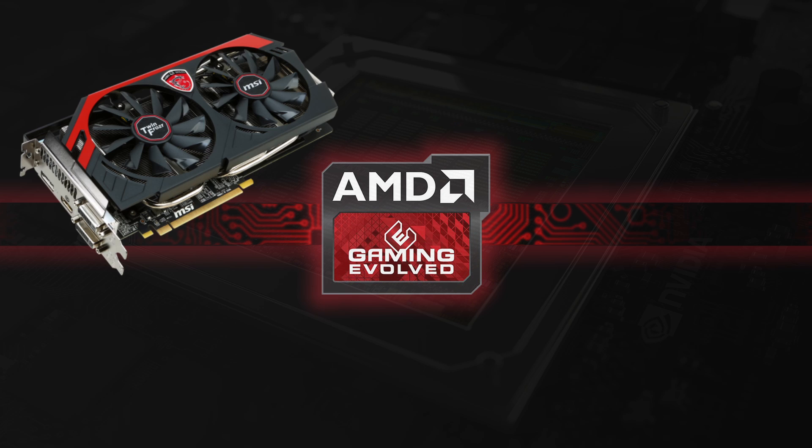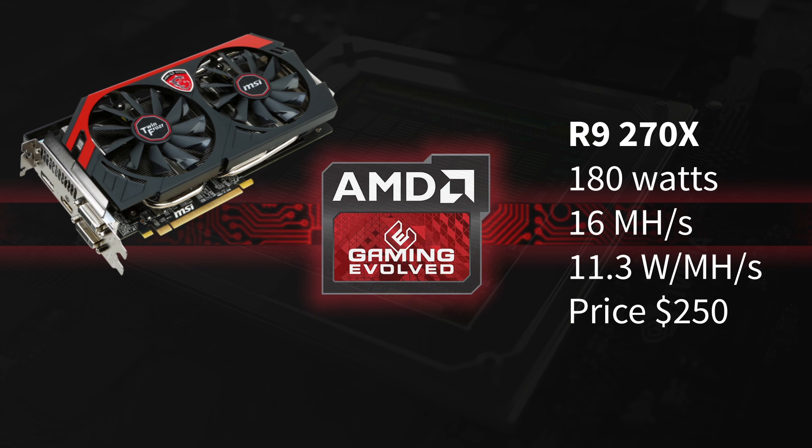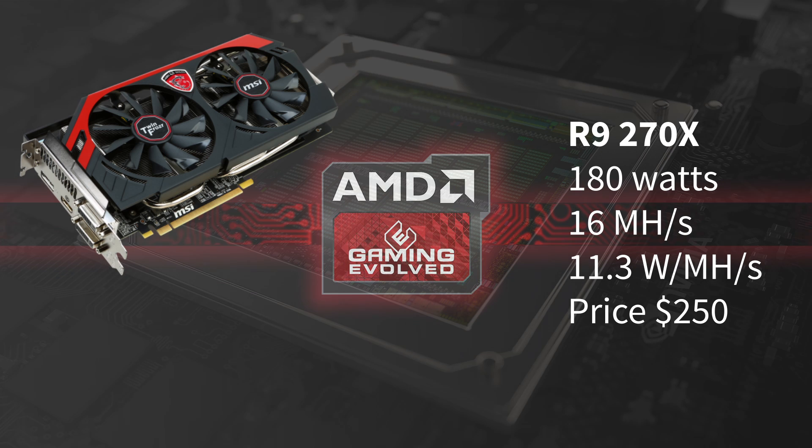Next up we have the GPU R9 270X. It has 180 watts and hashes at 11 megahashes per second, equal to 16.3 watts per megahash. It comes at a price of 250 dollars — it's totally not worth it.